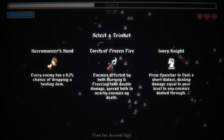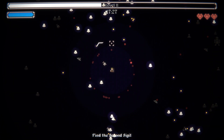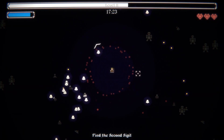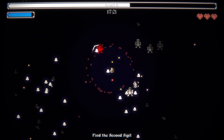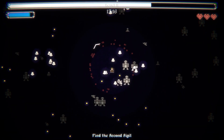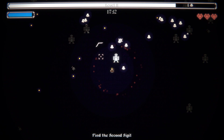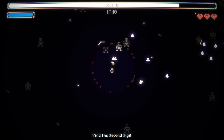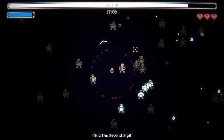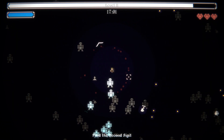Torch of frozen fire - absolutely. It feels like this is very early access. The selection on both the runes and some other things is a little thinner than I thought it was going to be. I would love to see this have just a legion of abilities. I like the idea of the Necromancer's Hand, but we had it for the entire run last time and it didn't do anything for me.